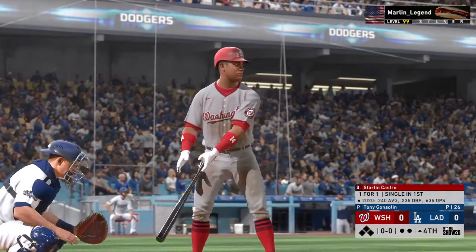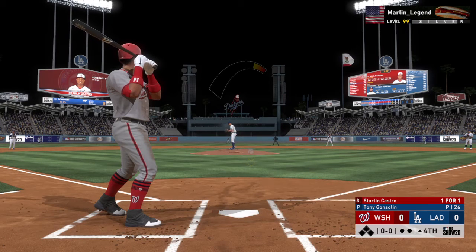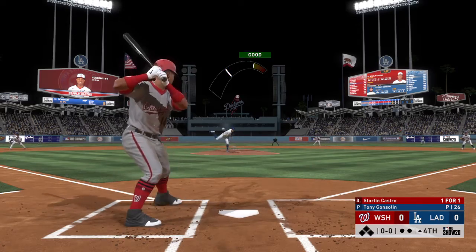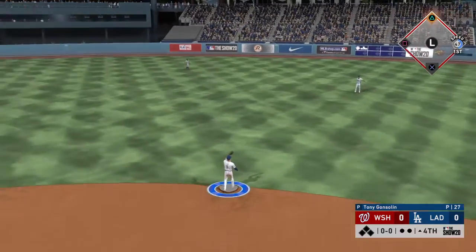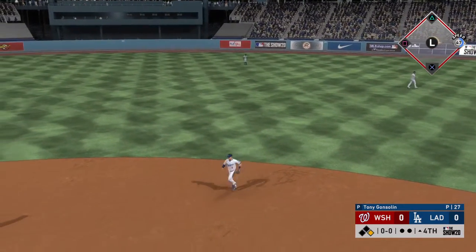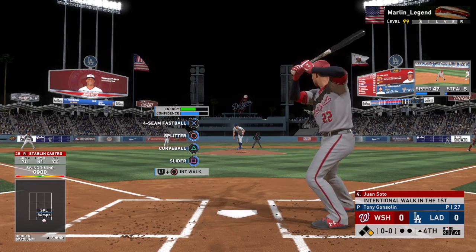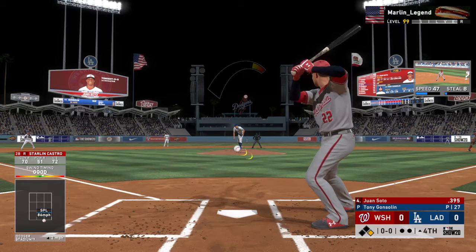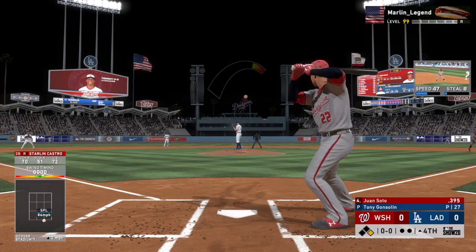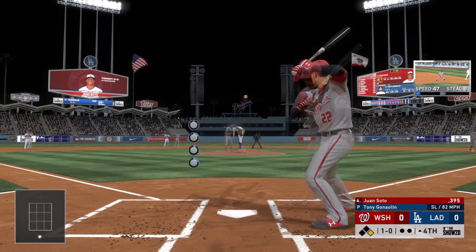Now at the plate, Starlin Castro — one for one after a single his first time up. This game is rolling right along as we move into the middle innings with no score. You'd think by now one of these two teams would be able to get some base runners on and get him in. But that hasn't been the case. And that'll get down for a base hit. So he goes after the first pitch. And it's early trouble here this half of the inning for Washington. The left fielder, Juan Soto. Juan Soto to the plate now, as he'll take a look at ball one.